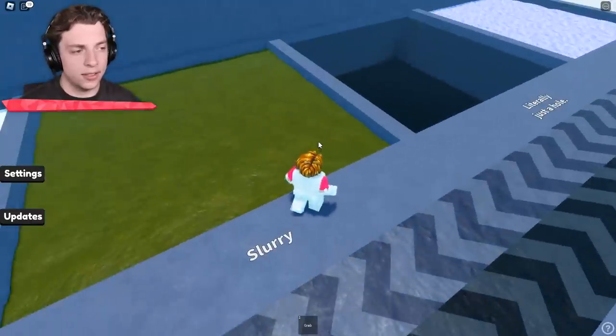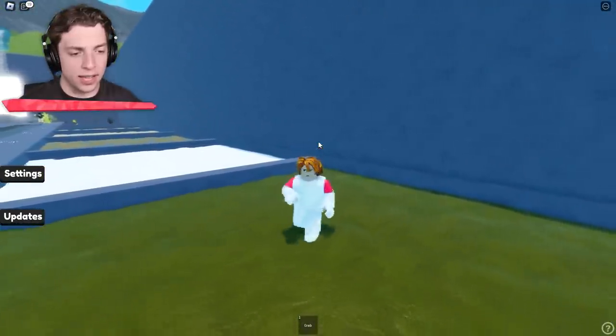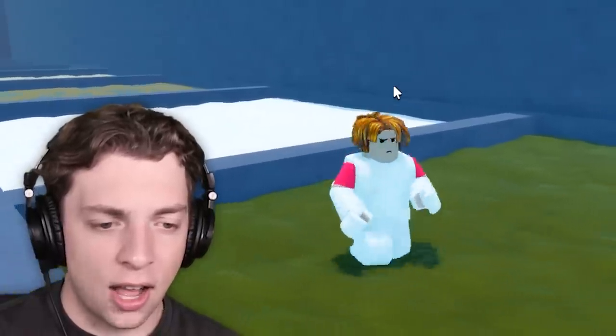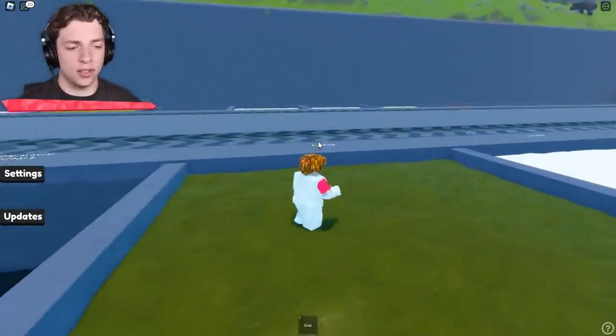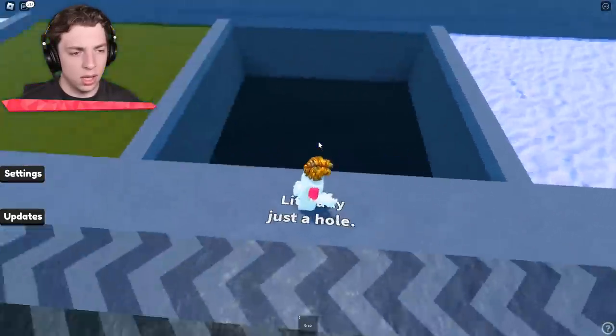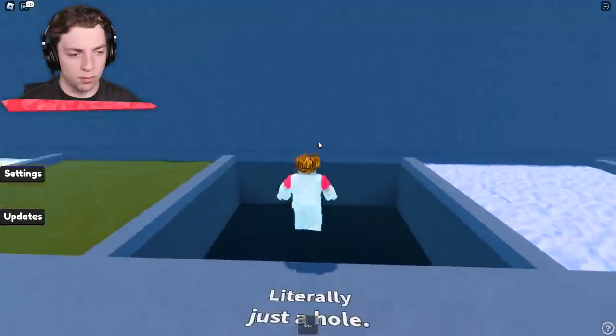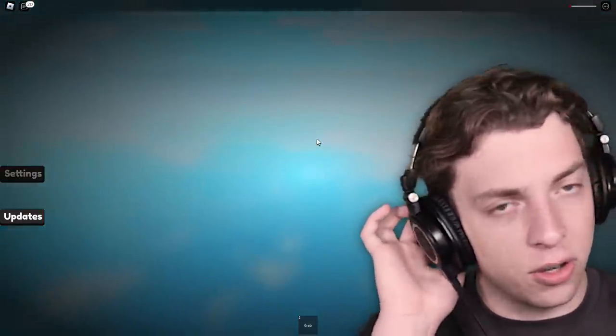And this is slurry — that just sounds disgusting. Snow and slurry I guess. This one doesn't seem to cover us as much. We've still got a lot of snow on our body, and we can kind of stay above it. So I guess it's got chunks in it. There's literally just a hole. Let's see if we sink into this one. Why am I — I shouldn't be surprised.